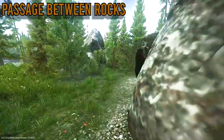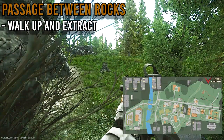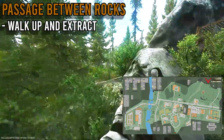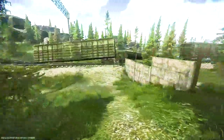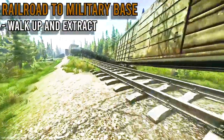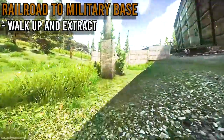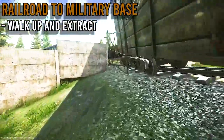Next is the Passage Between the Rocks. Hop between these two rocks and you can get out of the map. Do be aware: go to the third rock from the train to get to this extract. Just down here is the Railroad to Military Base extract — again, just walk up and extract. Do be wary of players as you are very close to the new gas station on the map, which is a hot zone for PVP as Roshala can spawn there.